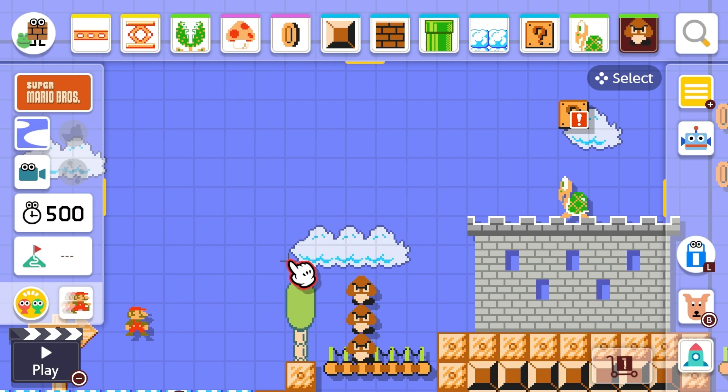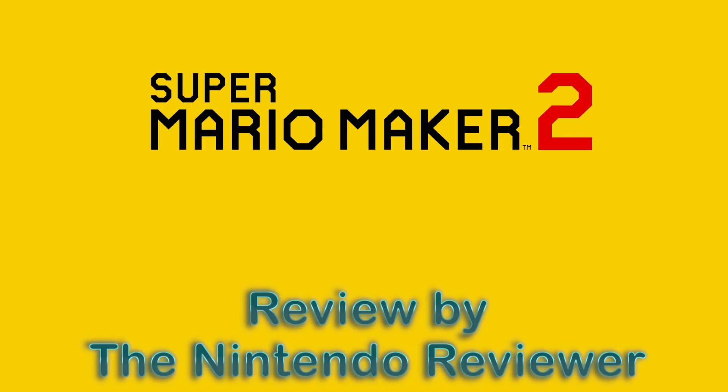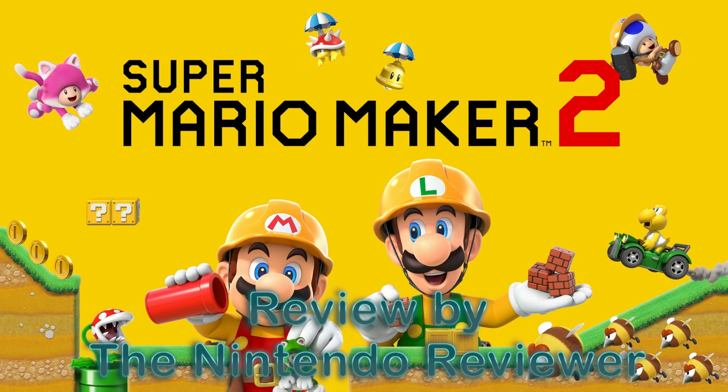It's-a me, Luigi. Last generation, Nintendo gave us a way to make our own Mario levels. As many of us suspected, the game did so well that Nintendo made a sequel on the Switch. It's Super Mario Maker 2 for the Nintendo Switch.